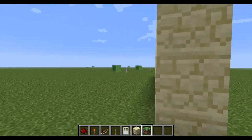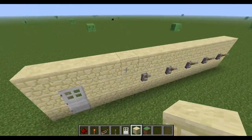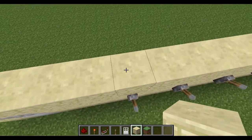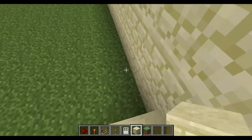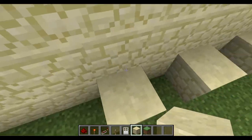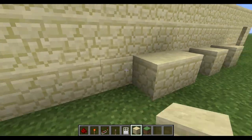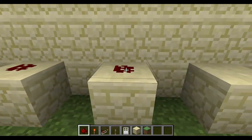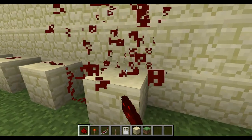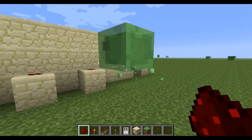Now we've got our space for the door. Now we've got to find where the levers are, and we've just got to put a block under them like this, which is pretty easy. Then put your redstone here.